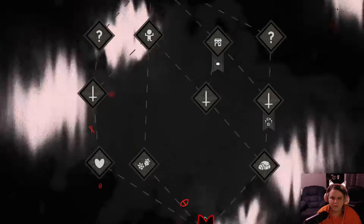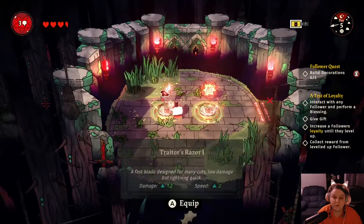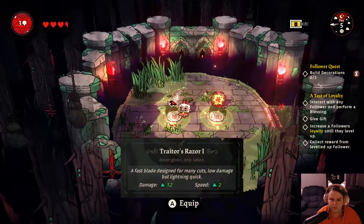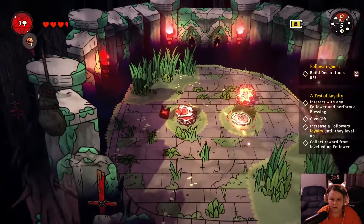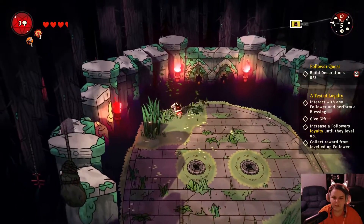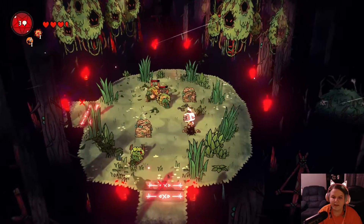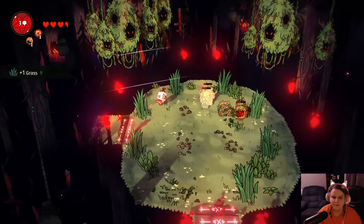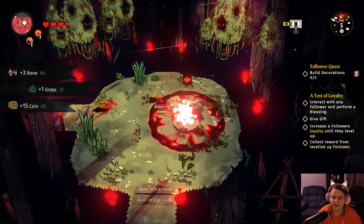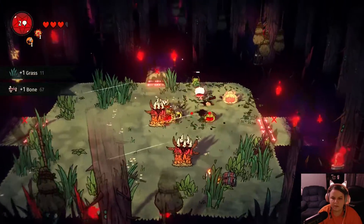It looks like in the temple area, once you go through it enough, you eventually get to fight the main boss — the bosses we fought before were like mini-bosses. Every time you go into one of these they give you a weapon and a power-up. Once you're in here you're doing your own thing — think of it like Binding of Isaac or Enter the Gungeon, where you're fighting enemies and just trying to survive.